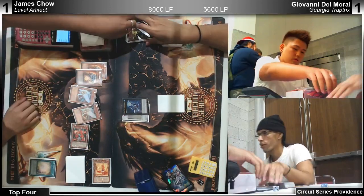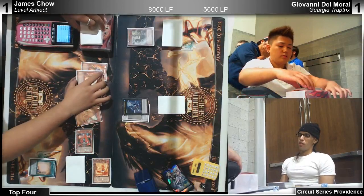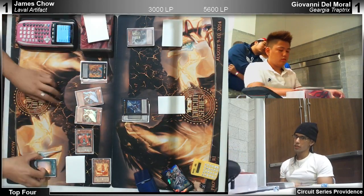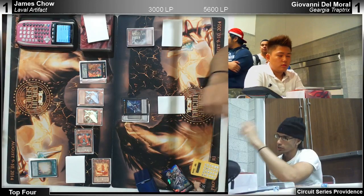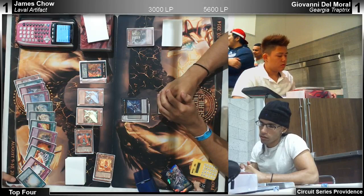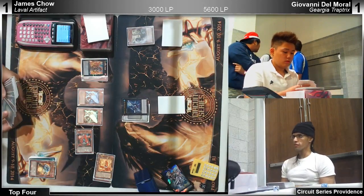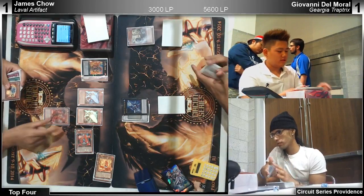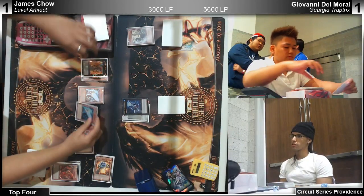He played around Bottomless a little bit by making Pleides. He already activated — that's five. Giovanni stacks — it's Blaster. That's my favorite. Spark and Pleides. He only has one Breakthrough Skill. Get it! So we know his backrow is not Needle Ceiling, not Bottomless. Go away. He did it — that's my favorite card. Look at him — he's already grinning. Giovanni's like 'where's my Yugioh Memes now?'